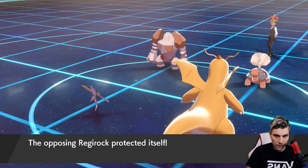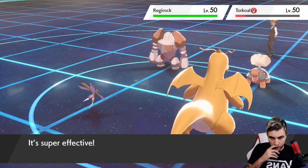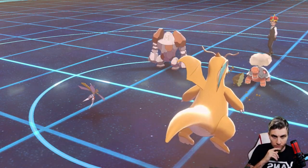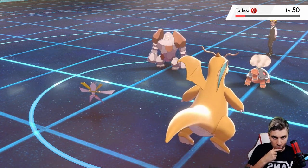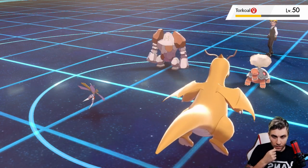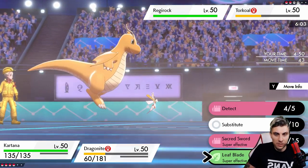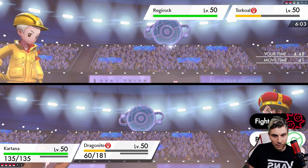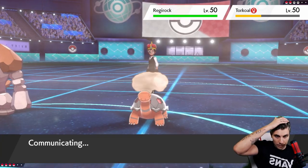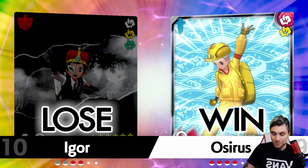Two Earthquakes will definitely get the Torkoal. A plus-two Earthquake is doing huge damage — we do see what'll be a Sitrus Berry. There's a Heat Wave but I still think Dragonite takes it, or just avoids it completely. Leaf Blade and Earthquake — a plus-two Earthquake is not going to take down Kartana so we're pretty free to go for that. There's the concession — good game, but just not strong enough against Dragonite on this one. Dragonite said no!